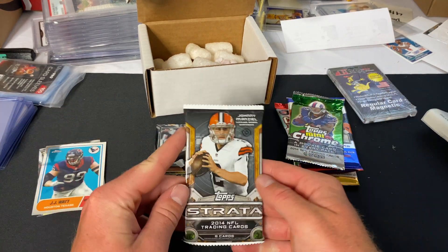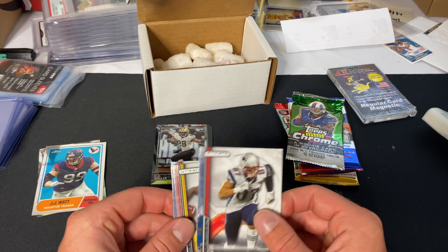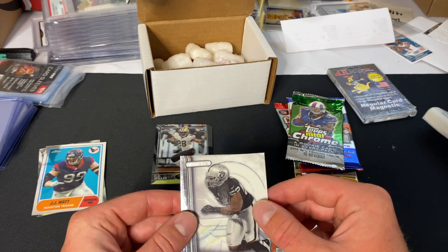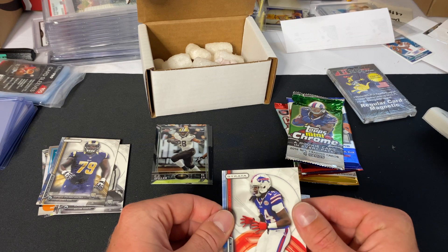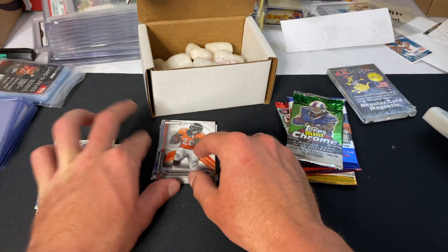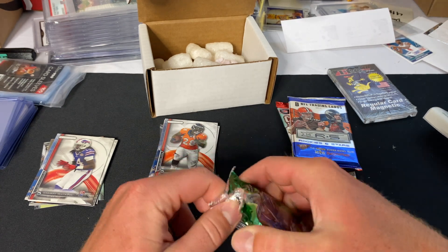Next we'll do the 2014 Strata — pretty much looking for Johnny Manziel in this pack. He's the main one worth chasing. We have Rob Gronkowski, Robert Griffin III, OT ball, Khalil Mack rookie card — that's nice — Greg Robinson rookie card, and Sammy Watkins rookie card. Pretty cool Sammy Watkins rookie card, especially after he won a Super Bowl with the Chiefs.